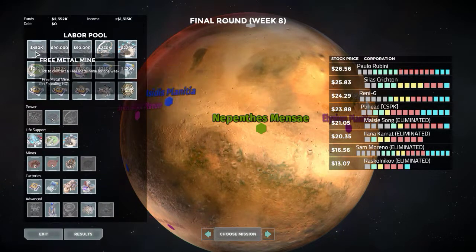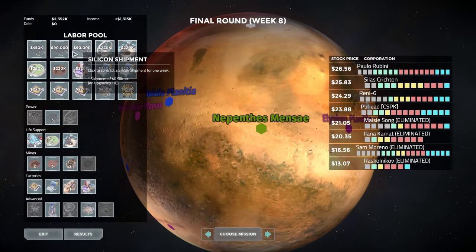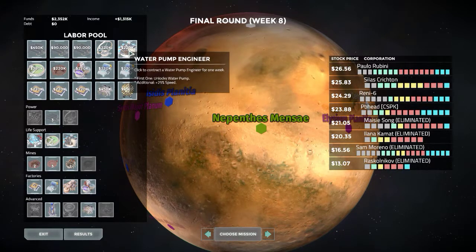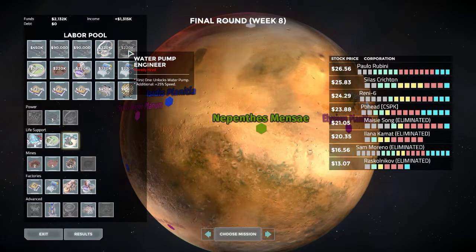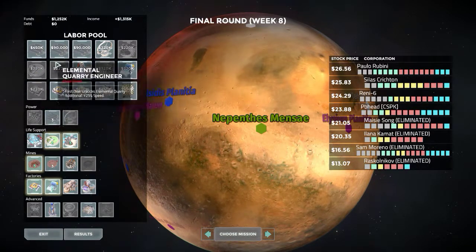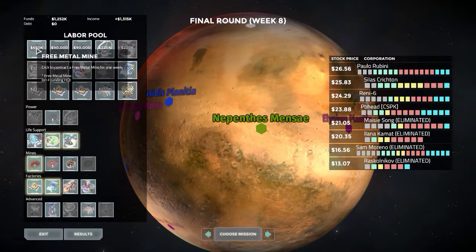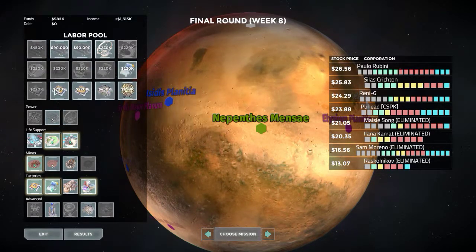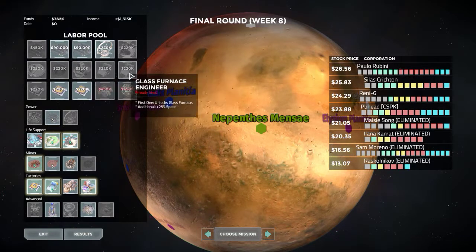Fuel shipment, silicon shipment — maybe not the most amazing things in the universe. Water pump, farm, elemental quarry, class furnace — this guy. Let's get the metal mine, let's get the chemical lab, let's get another glass furnace.